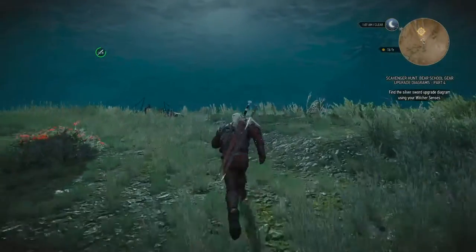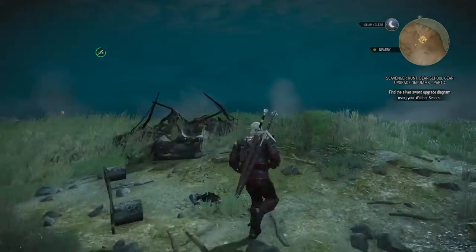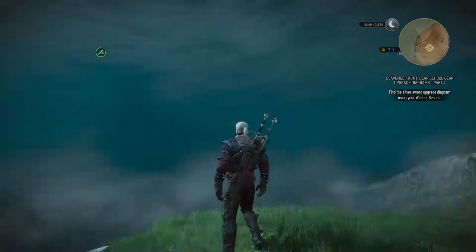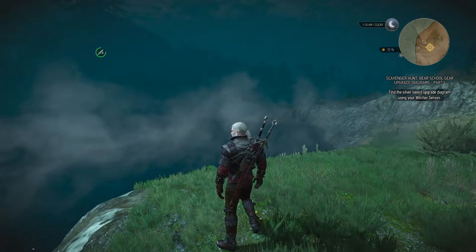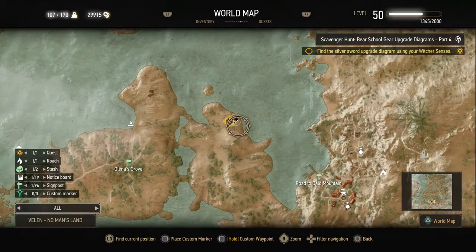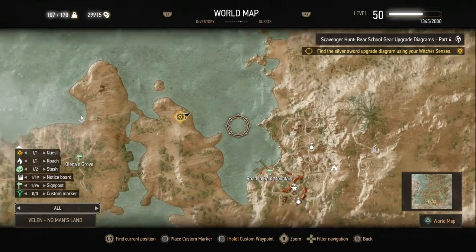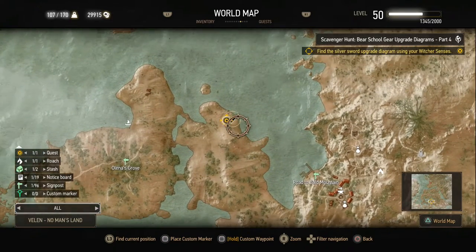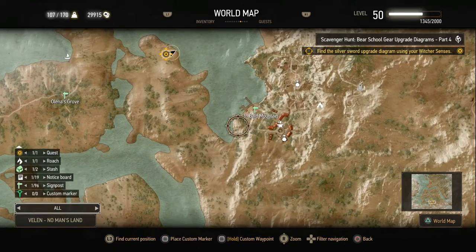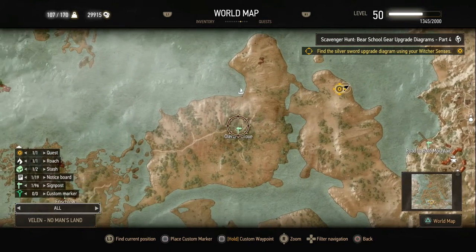The Silver Sword Upgrade Diagram is close to Bald Mountain as well, as you can see, because it's looming right over there in the distance. But it's easier to start off from Olena's Grove, I think it's called. I started out from Olena's Grove and just walked over there — it was a pretty easy track. Because if you start from the road to Bald Mountain, you're going to have to go over the water or skirt the side of the beach all the way over there, and there are a few pretty high drops on the mountainside. Unless you take a boat over there. Olena's Grove is easier if you have that marker.